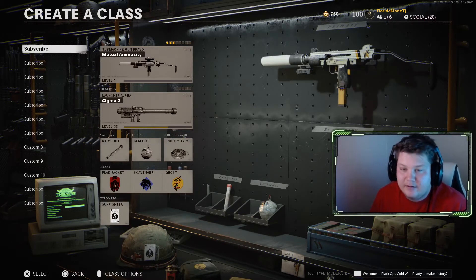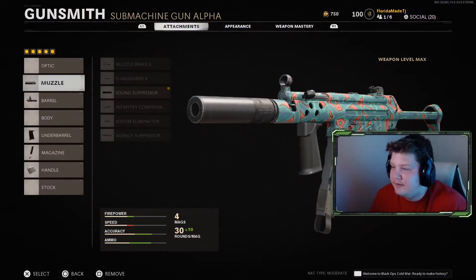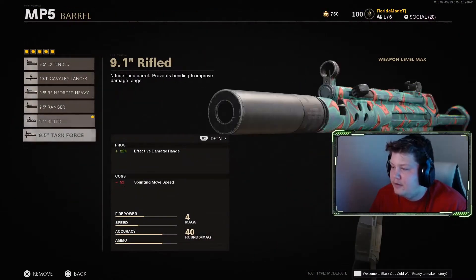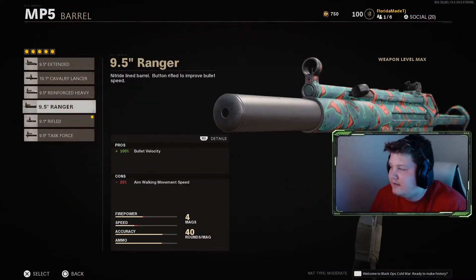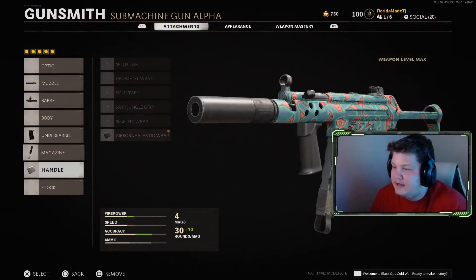I got a variant with a suppressor, laser sight, and a stock. The MP5 class setup is still the same — sound suppressor barrel, which I'll probably put the bullet velocity on there now, but I didn't really use it like that. Same attachments as last time; I'll go through it again real quick for you.